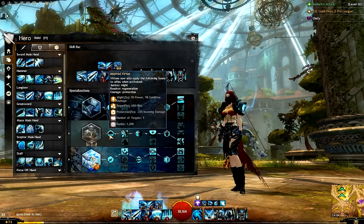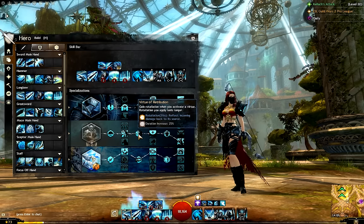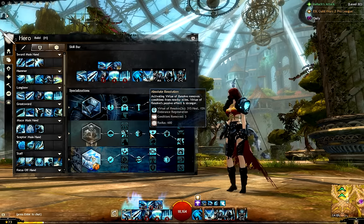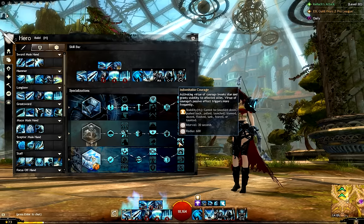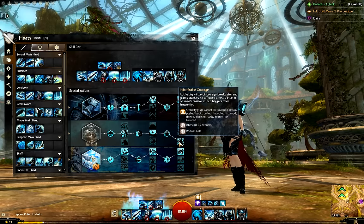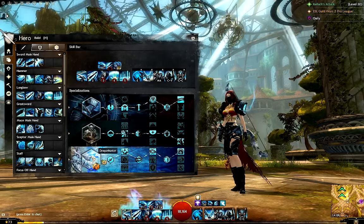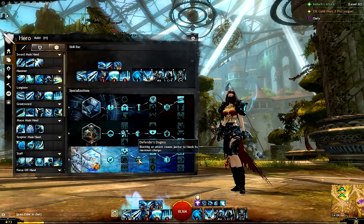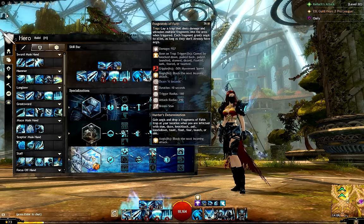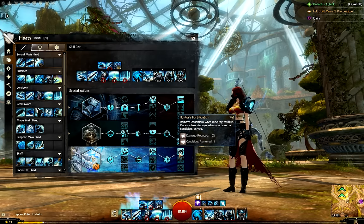For Virtues I use Inspired Virtue, Virtue of Retribution, Absolute Resolution, Power of the Virtuous, and Indomitable Courage. And finally, for Dragon Hunter: Virtuous Action, Piercing Light, Defender's Dogma, Hunter's Determination, Cure Shot, and Hunter's Fortification.